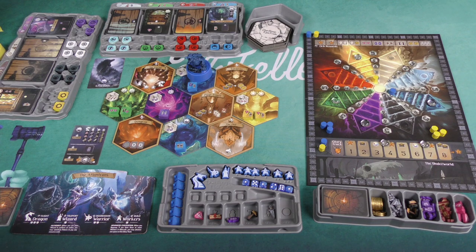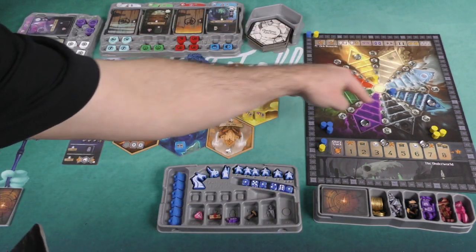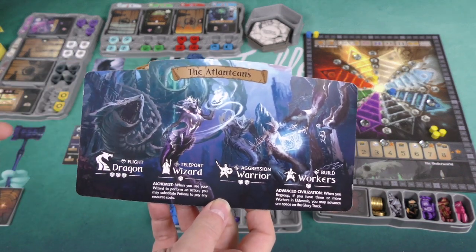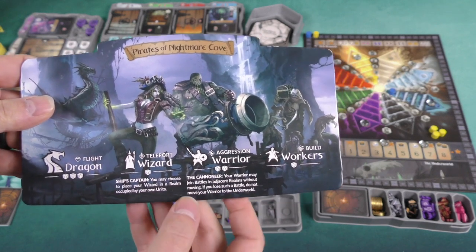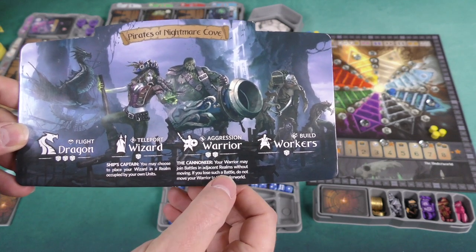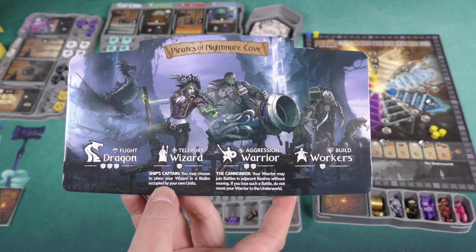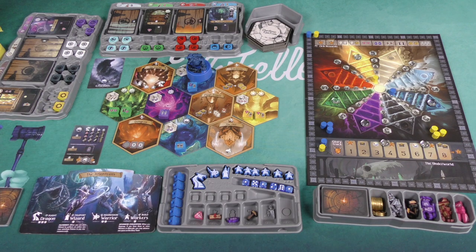Let's throw it to Mike for the long explanation. In Dwellings of Eldervale, you're going to be playing as one of 16 different slightly asymmetrical factions, all tied into the eight elemental colors represented on this board. There are two possibilities for each elemental color — I'm playing as blue, so I could have chosen to be the Atlanteans or the Pirates of Nightmare Cove.